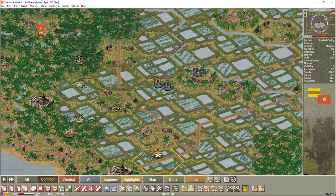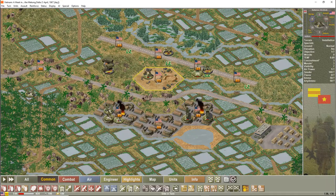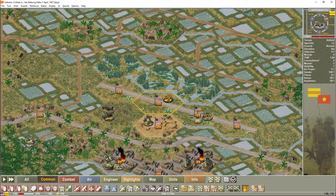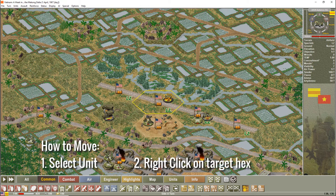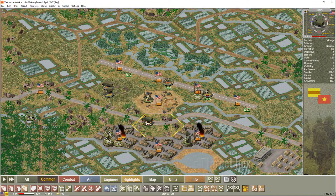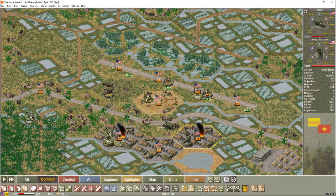Now let's cover basic movement. The easiest way to move: double-click a unit to select it, then right-click on the target hex to move the unit there. You can do it again to continue moving. It has movement graphics. Vehicles work the same way — select the vehicle and right-click the destination hex.